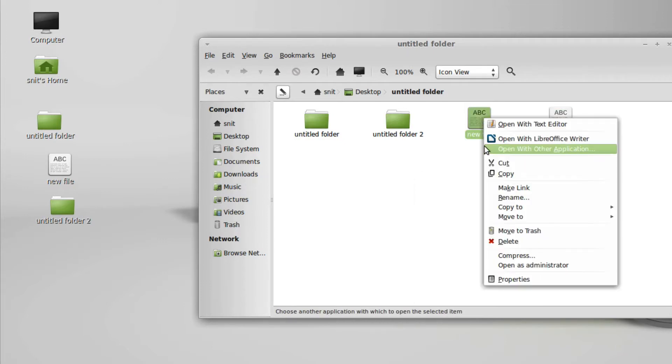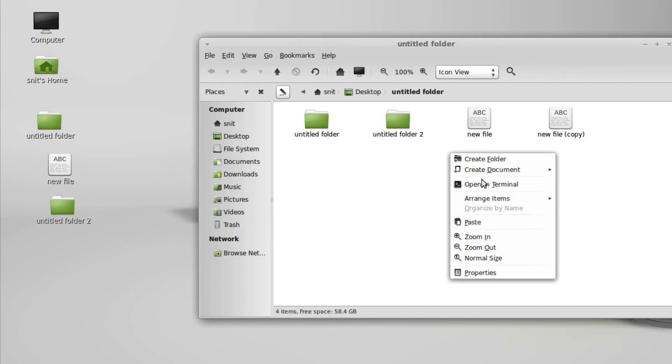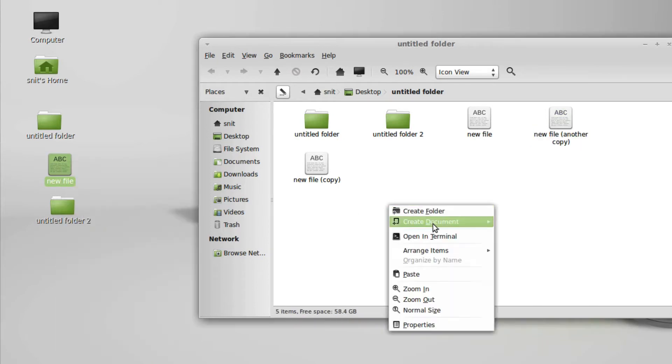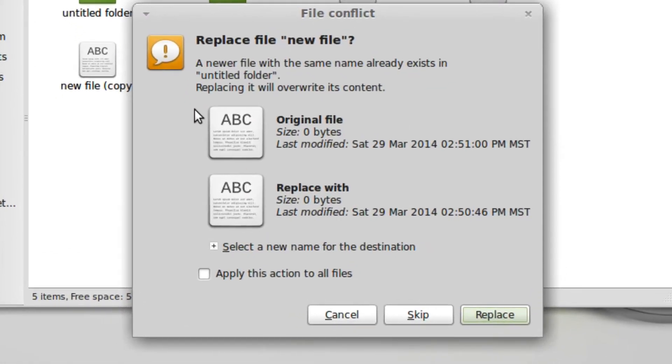If I get a new file from within the folder and I copy it, and then I paste it, works fine, and it knows to give it a new name. If I copy it from the desktop though and I paste it here, it gives me a dialog.